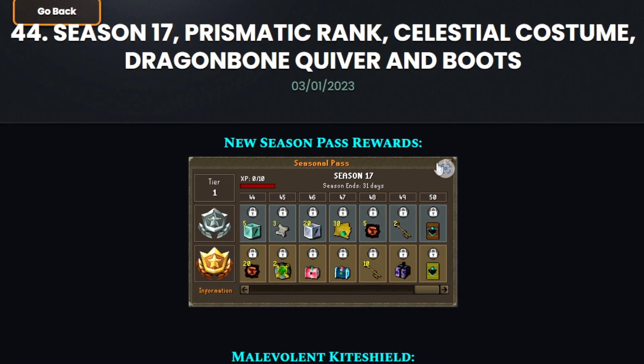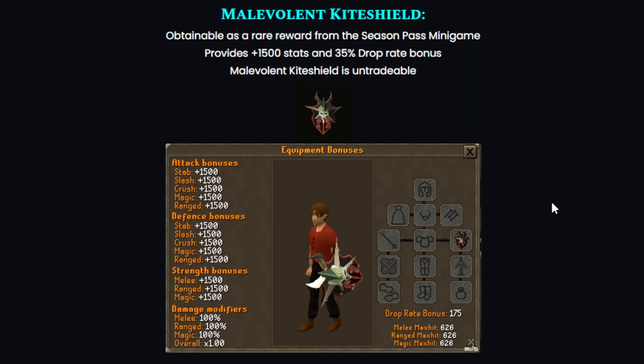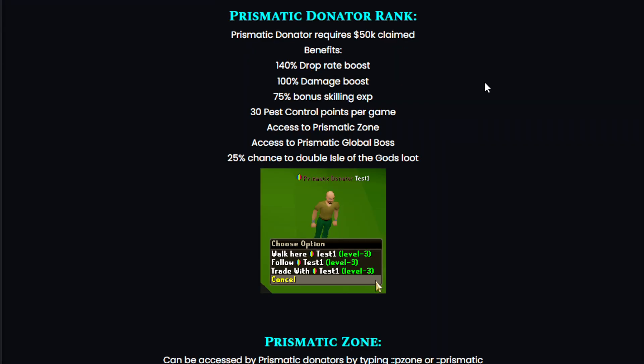First of all, the new season pass rewards — as always, amazing rewards, so make sure to grind the season pass. We also got the malevolent kite shield, which is obtainable as a rare reward from the season pass minigame. It provides +1500 stats and a 35% drop rate bonus, and it is untradeable.